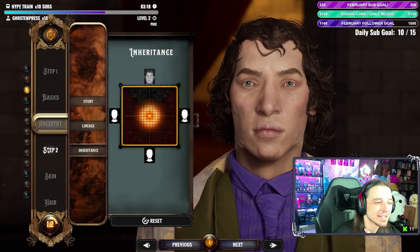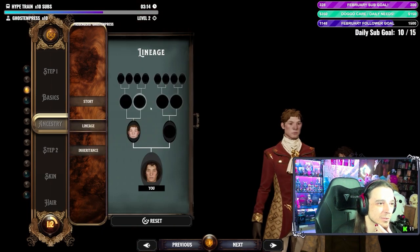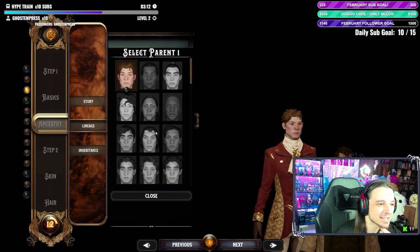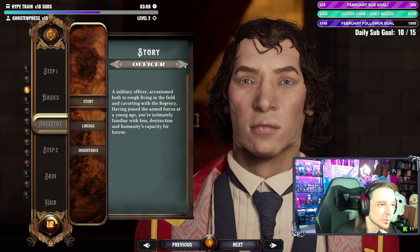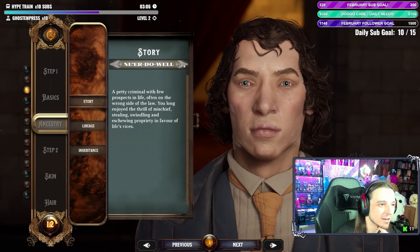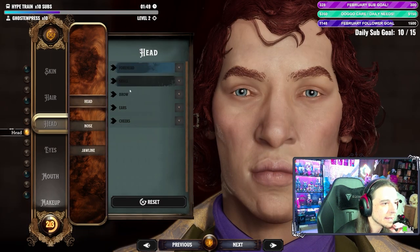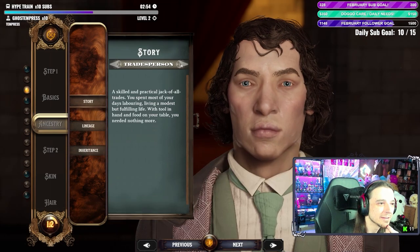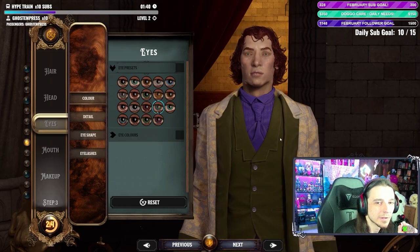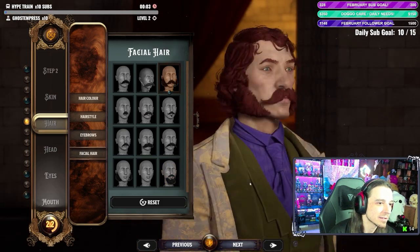This character customization is in-depth. There are some serious options here. You can do the lineage and pick parents. You've got a story for the hermit, the officer, the ne'er-do-well. Head, foreheads — I'm not going to get too in-depth on this. So I went with the hermit, some eye customization there. Oh, I think I went with the lamb chops.